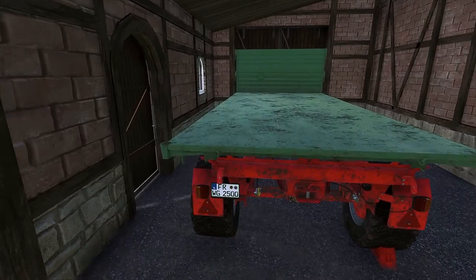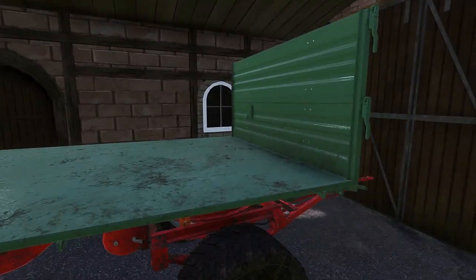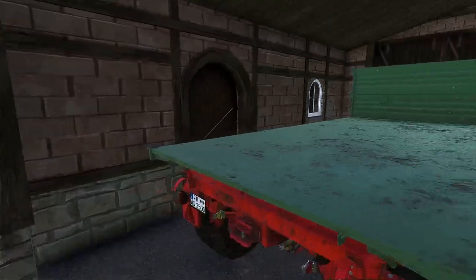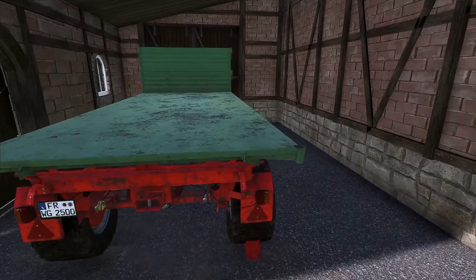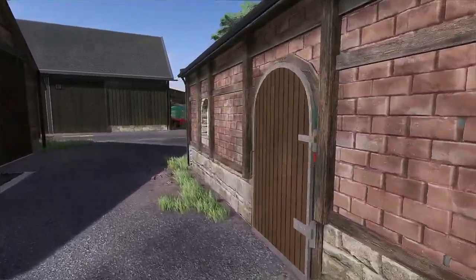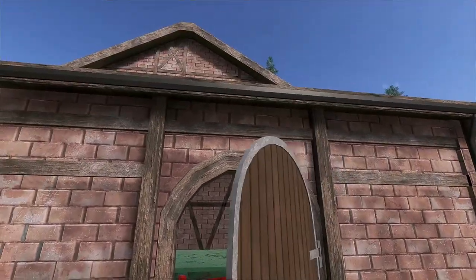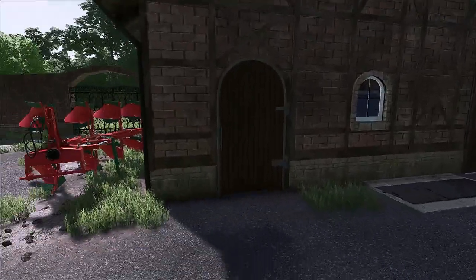Let's open the gate again. There's an old wagon here — a bale loader, I think. We'll probably use that for the round bales. Let's see if it works well or whether we'll eventually buy something bigger. There's no stress on this map. You can always open all the little doors nicely. We also have lighting in the buildings, of course. Wonderful.